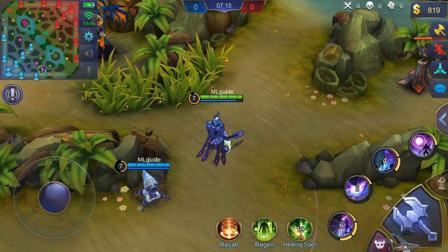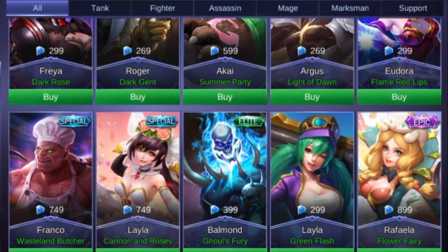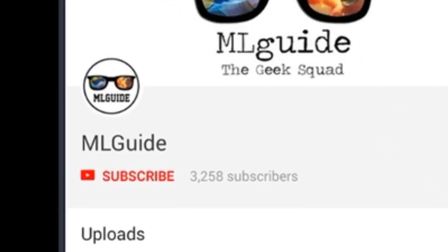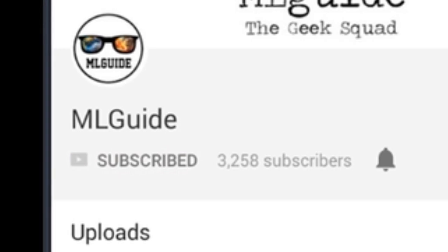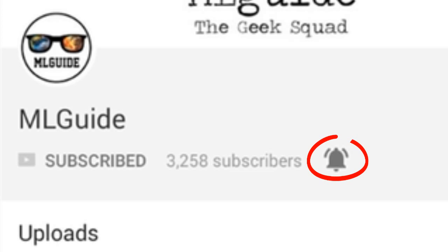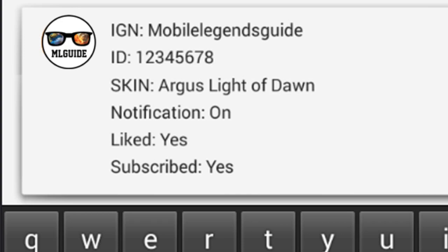We're going to make separate videos of Helcurt versus Zest and Helcurt versus Karina, so stay tuned. Quick info: you have a chance to win a free skin — just subscribe, turn on notifications, like this video, and comment your in-game name, ID number, and the skin of your choice under 300 diamonds.